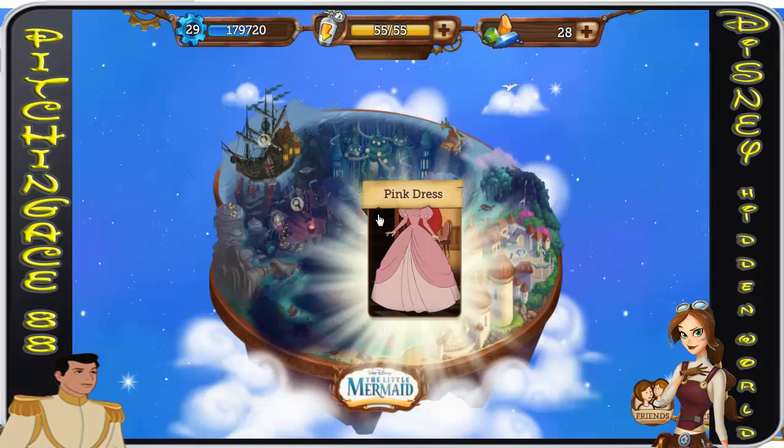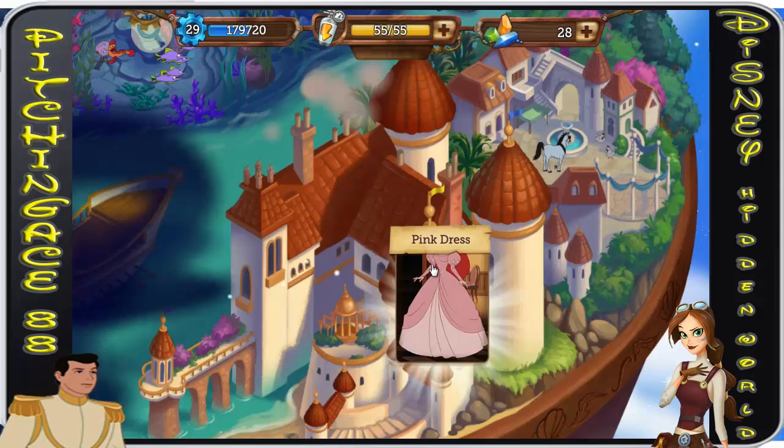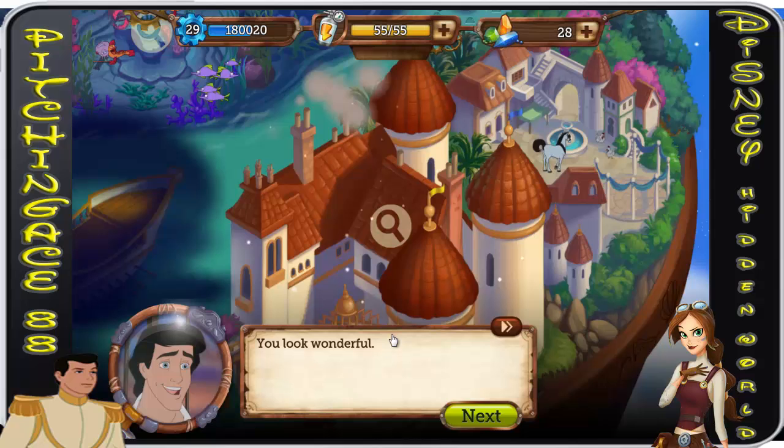I crafted the dress off-camera. If you're playing and getting all the stars, you shouldn't have any problem with paint or anything like that. So anyways, you can use the pink dress — it's going to be one of the... it's not a hidden object one, this is a little different.